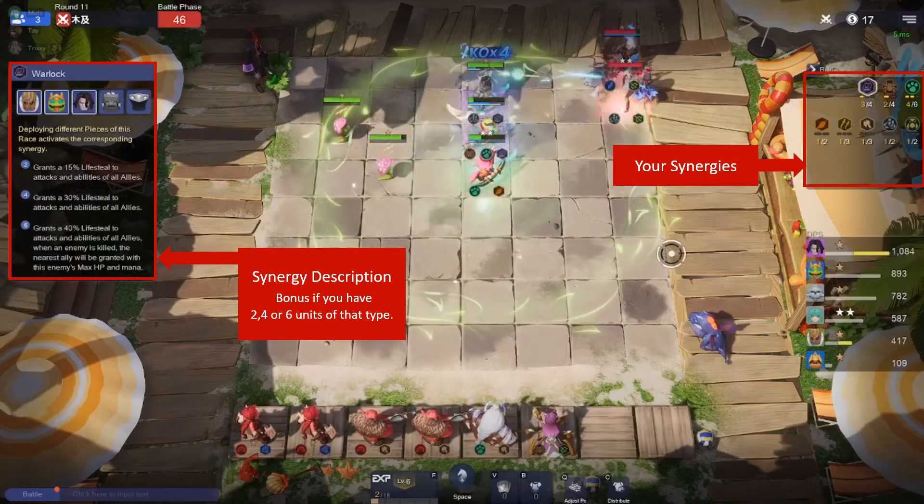On the top right-hand side you can see your active synergies. Units on the bench don't contribute to synergies. If you click a synergy you will see a description of what it does. Generally speaking you will need two, four, or six units — or three, six, and nine units — in order to trigger the synergy effects. If you have five units you're going to trigger the four-unit synergy.